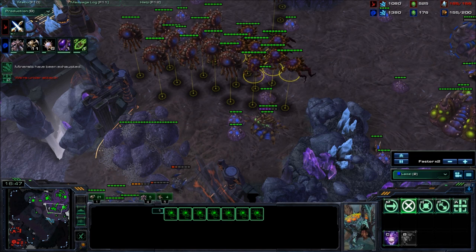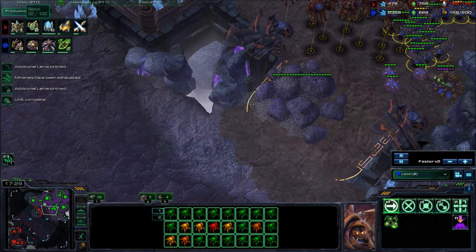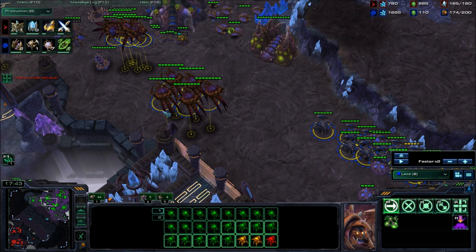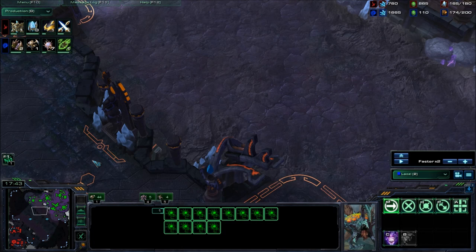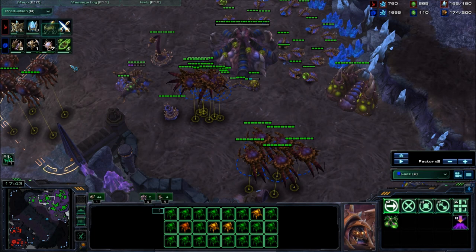If you had a spinecrawler wall these broodlords would be morphing and you might be able to hold. You'd have a lot more gas if you'd taken this fourth three minutes earlier and this natural four minutes earlier. You're building a lot of roaches, which is extremely bad versus his colossus-heavy army. When you see that army and you have roach-corruptor — unless he move-commands his army stupidly into your base — you pretty much already lost, unless you're three-three on everything and he's one-one. You'd absolutely need broodlords, or amazing fungal growths with great infestor control and a good flank.